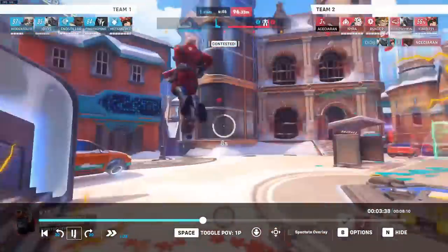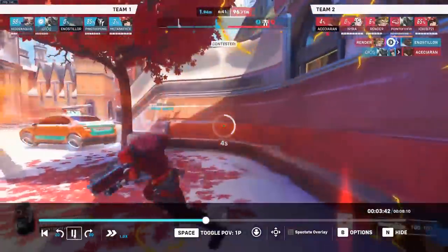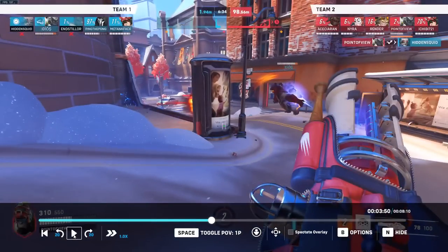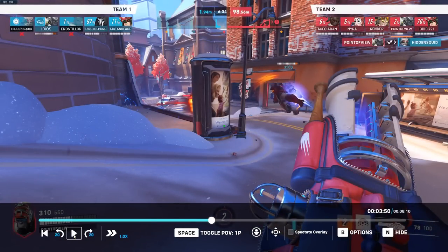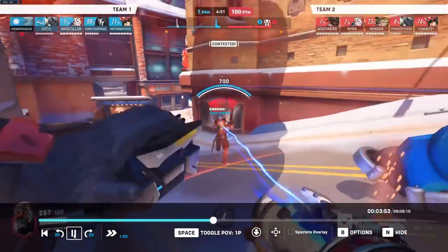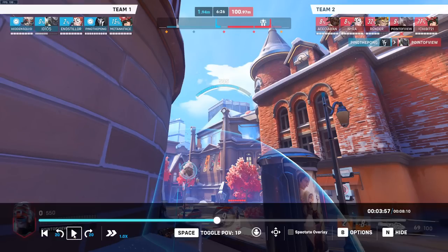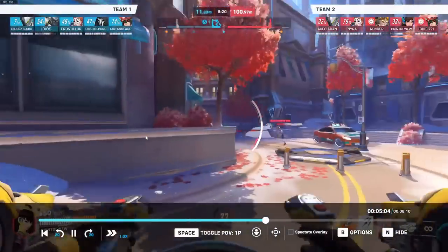The moment I see my Sojourn die is the moment I know I need to start doing some DPS myself — so I kill the Soldier. I go back to the cart to help. Then I die, and now I'm actually thinking: is this still going to be a Winston play? Look at their team — they have a Reaper, they copied our Winston, they have a Soldier, and they also copied our supports with Kiriko and Moira. I can only kill the Soldier on the enemy team, and even that is a hard target for Winston.